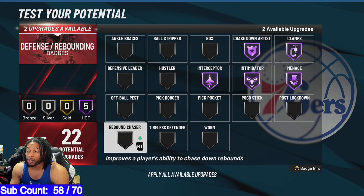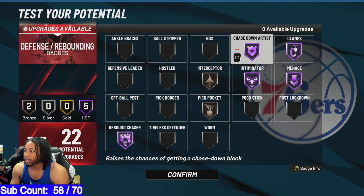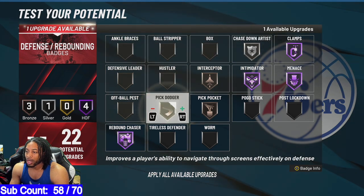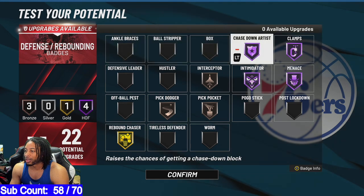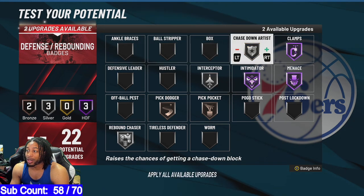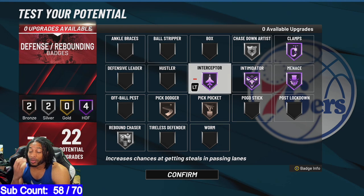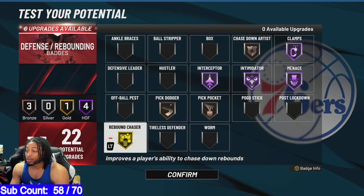Ankle Braces — your ankles broke that much? I can put Rebound Chaser on Hall of Fame on this game. If you want to put Pickpocket on something, you can do that. You don't need Chasedown Artist on Hall of Fame — I'll probably put it on Silver, then put Quick Dodger on that. I really don't need Gold Rebound Chaser. I'm only going to need Hall of Fame Rebound Chaser. You need Interceptor on Hall of Fame. I feel like that's where they really give you those steals, and you can put Chasedown on Bronze just to unlock the animations and you're good.